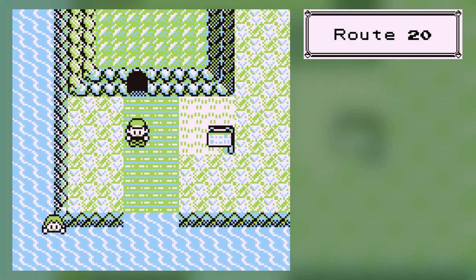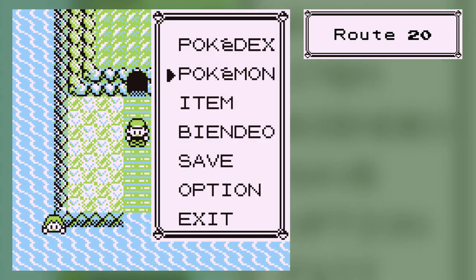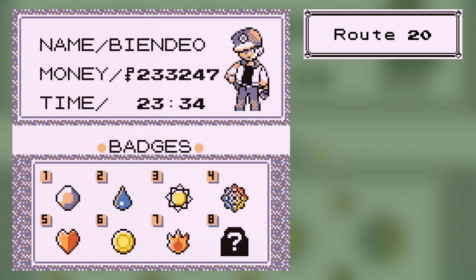Hey guys, it's B&L. Welcome back to Pokemon Blue. In the last part, we beat Blaine, who was the 7th gym leader. And... 23 and a half hours? Nah, this is actually his second day, because I completely botched things up.